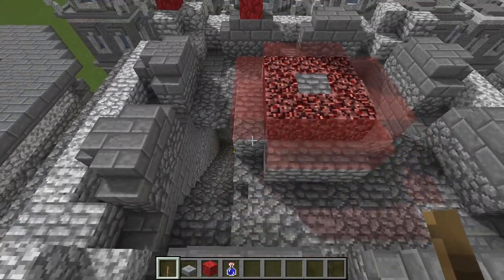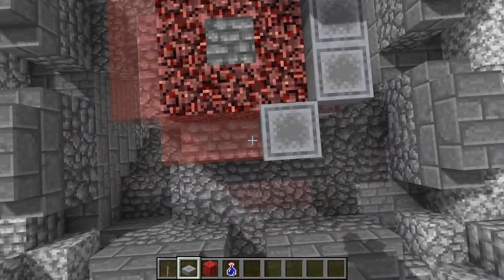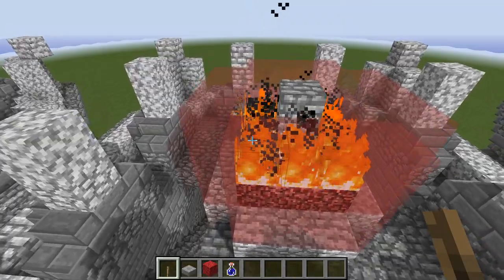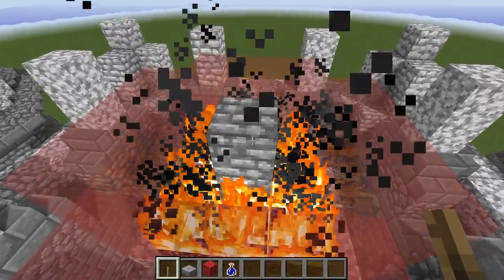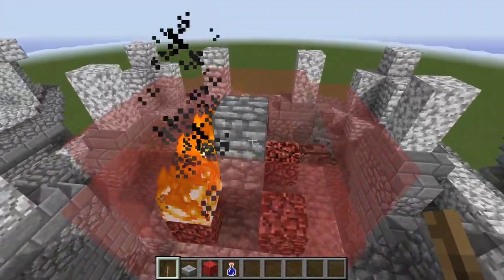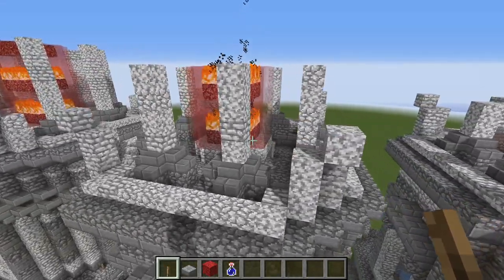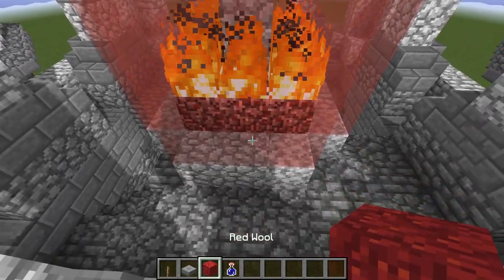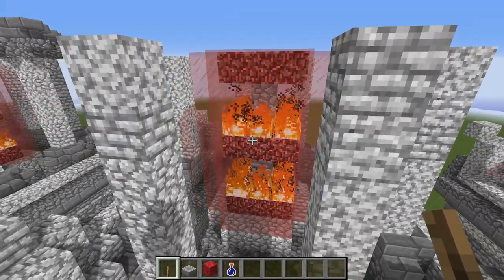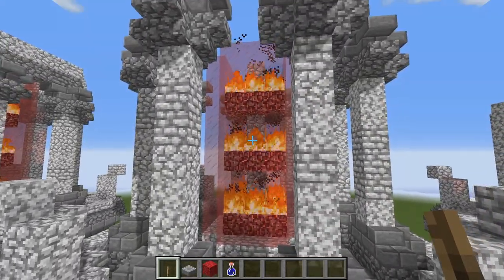Stack the red stained glass and light some of the netherrack. In the middle there is just a column of cobblestone right in the center, surrounded by red stained glass on all four sides. This light is modular — once you do this section, that's a module and you just stack it again as you go up the light. I think it's fairly self-explanatory so it shouldn't be very difficult.